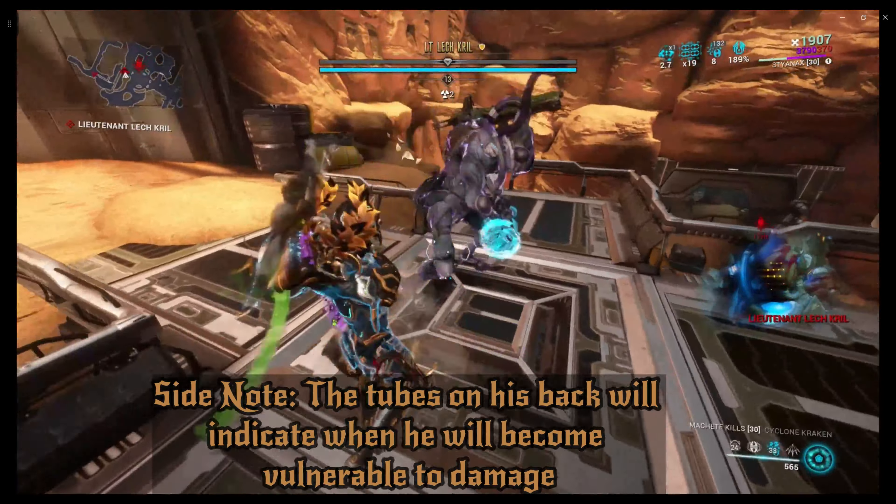The key about this fight is there are two bosses - you have Zanuka and you have Alad V, and you have to kill them at the same time. So what I like to do is trap one - the other one will go try to save the other, and they'll try to revive each other. You just have to make sure one goes down and then stop the other before it revives - similar to the two boats from Assassin's Creed Black Flag where you had to take down both of them at the same time.